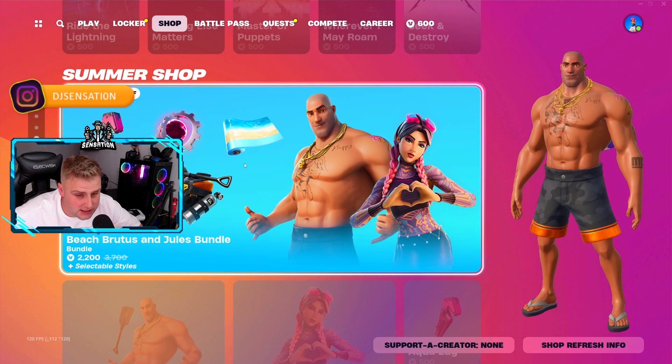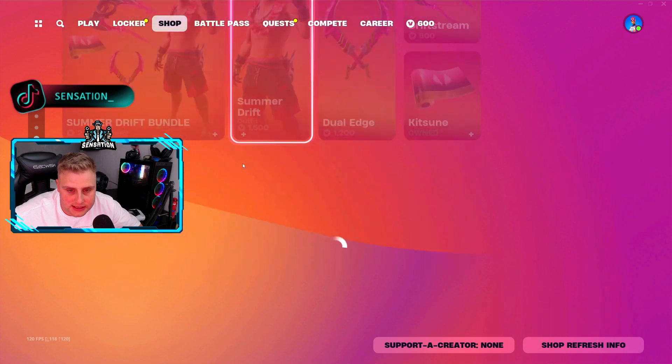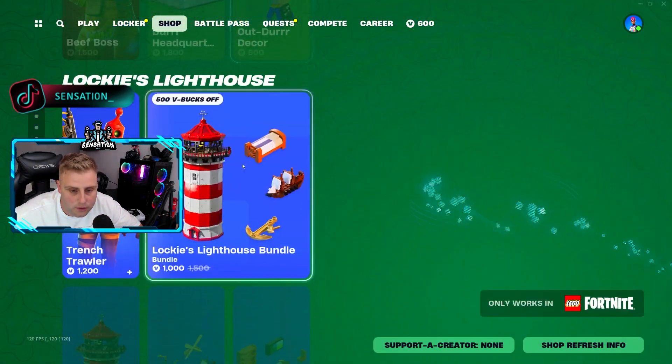Aura guild back, Innovator, Slone back, Entranced emote — all from yesterday. Metallica still in there. Looks like they've removed Nick Air 30, as I said they would. Beach Brutus and Jewels still in there, little whip — yeah, Nick Air 30 is officially gone.